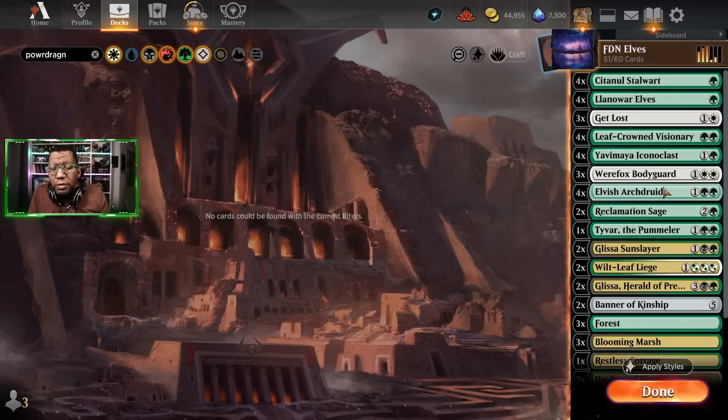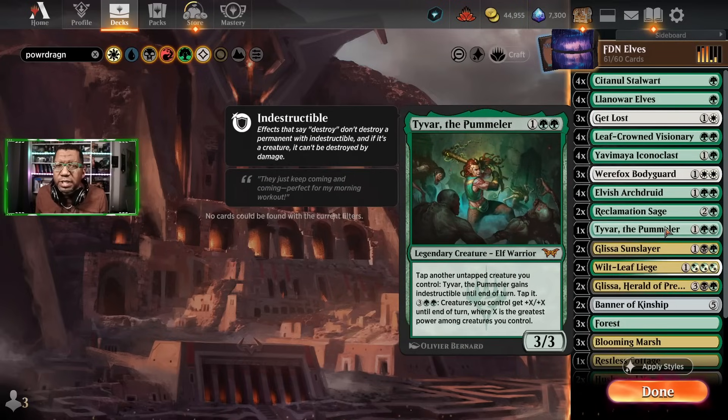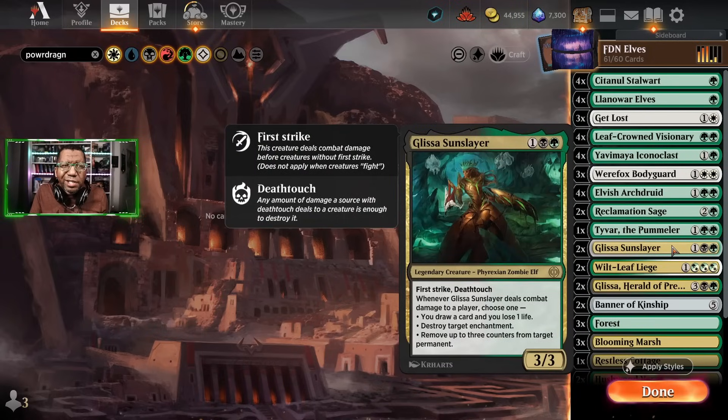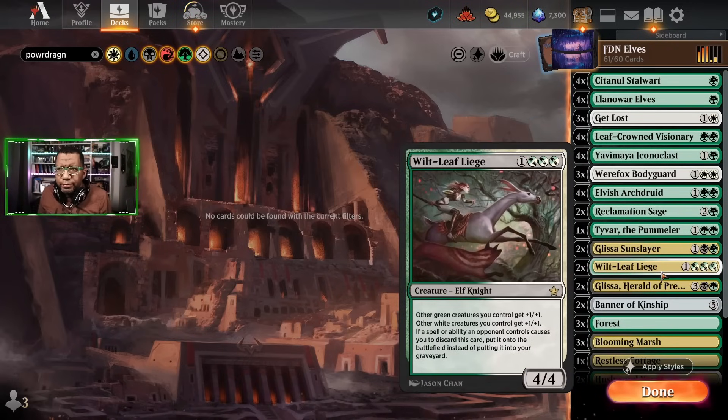No surprise — we're playing Elvish Arch Druid. I'm playing two copies of Reclamation Sage. If we go heavier on those, maybe we don't need Get Lost, but Get Lost is still creature removal. I want to play a couple and see how we feel. If we don't like them I'll replace them with more Tybars, because Tybar is just another finisher — if you have five or six bodies and an Arch Druid you just pump twice and the game's usually over. We're also playing Glissa Sun Slayer, which is one of the main reasons to play black.